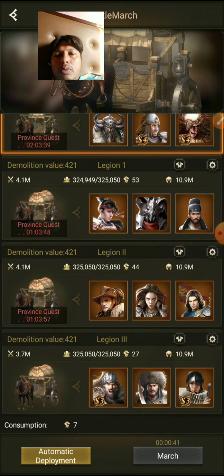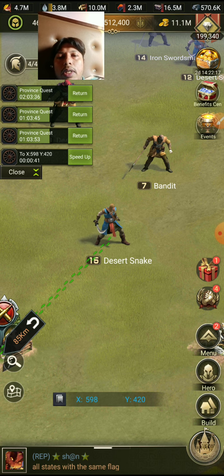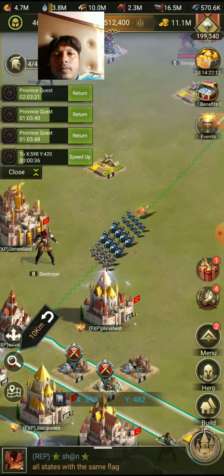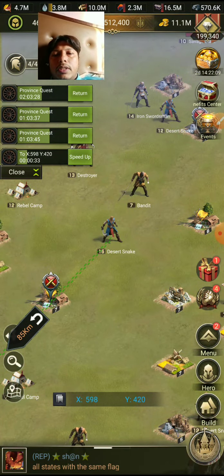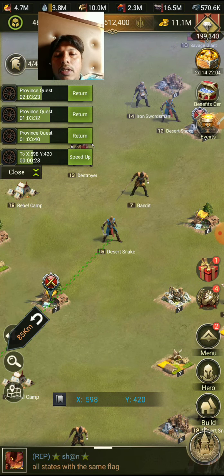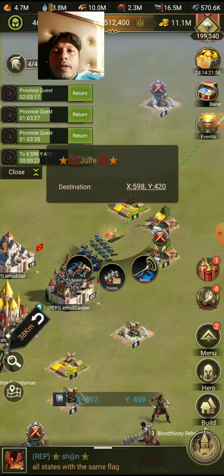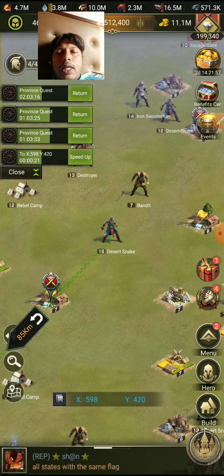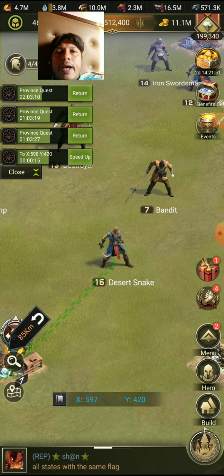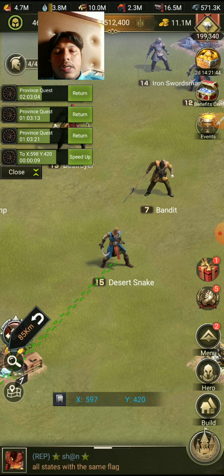My legion is marching — it's going very fast. It's travelling around 60 to 85 kilometers and it's going to kill a Desert Snake, which will give me iron. I'll show you the report with the rewards after it's done.